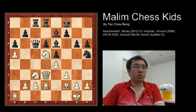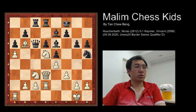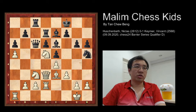White plays bishop to b6, bringing out another piece to attack the black pieces. Then rook to d7, and now white is clearly better. White then plays bishop to e3 to attack the pawn.